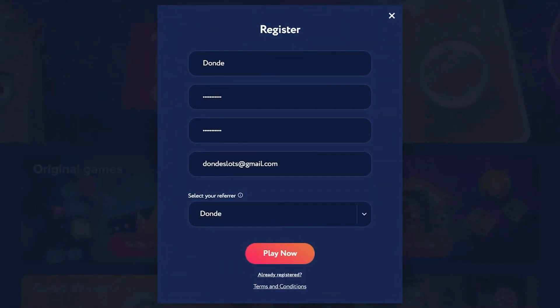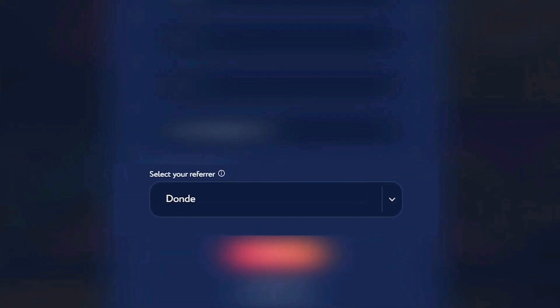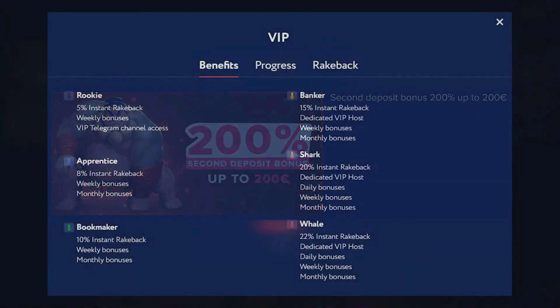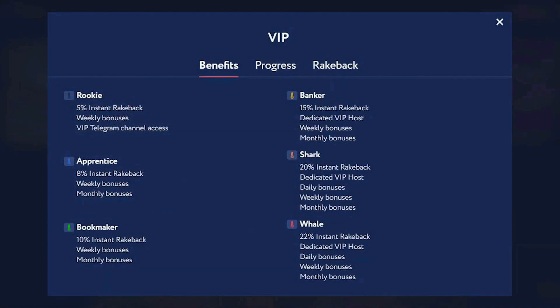If you guys want to sign up on Celsius Casino, make sure to register like you would on every other website. Select the refer-a-user code 'adonde' — this will allow you to claim the 100% deposit bonus up to 300 euros, and on the second deposit you'll get a 200% bonus up to 200 euros. Make sure to read the rules before you do the deposit bonuses. Celsius Casino also has one of the best VIP systems where you can get up to 22% rakeback, daily, weekly, and monthly bonuses.